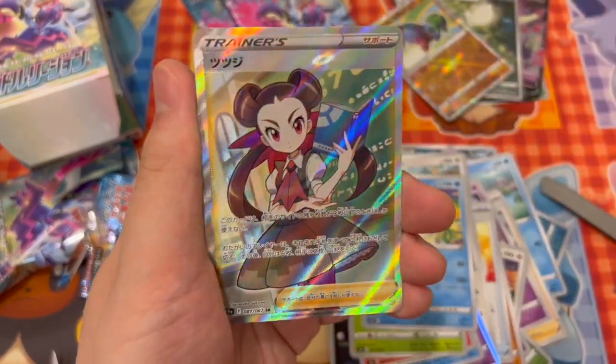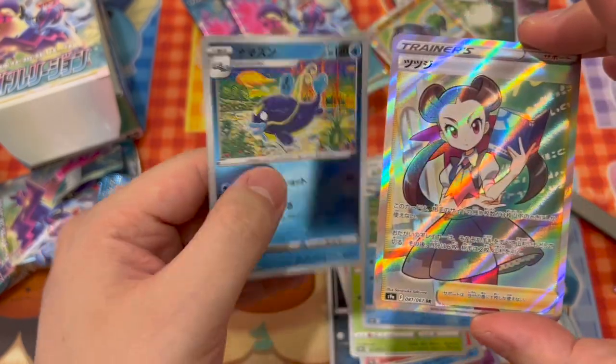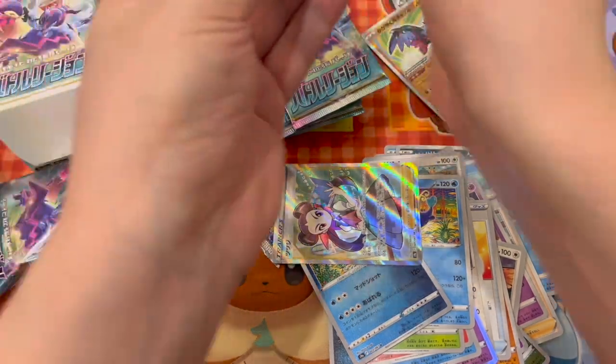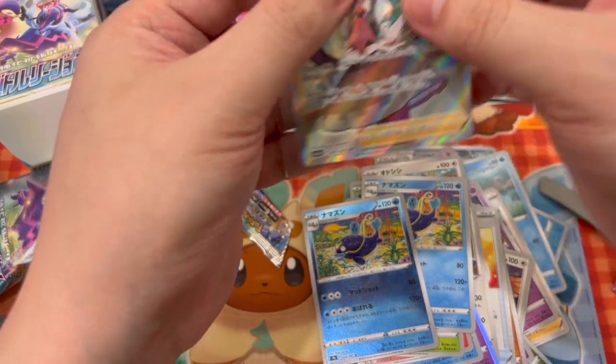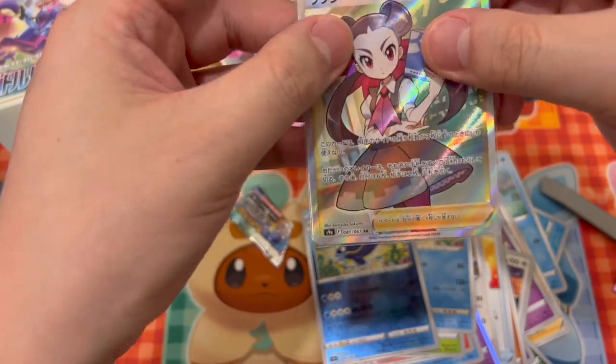There we go. Ooh! And that — I got a waifu. I think that's a hit of the box. I'm pretty happy with that, actually. Roxanne — I believe her name is... I'm gonna sleeve that right away. That is my hit, Roxanne. I got a waifu.